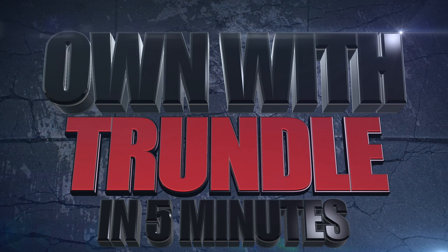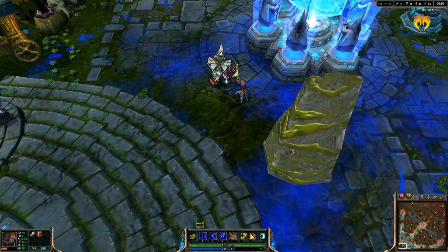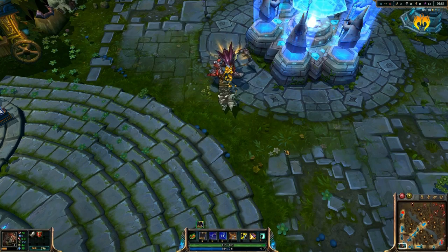Good day summoners, this is Ravemaster bringing you a guide to begin owning with Trundle in 5 minutes. Trundle is literally a troll with a skill set which places an emphasis on dueling and sticking to enemies. Trundle is most commonly jungled but can also be played in a solo lane. Trundle is picked for his great counter jungling and resistance to being counter jungled, ability to enable ganks, and tank melting ultimate.